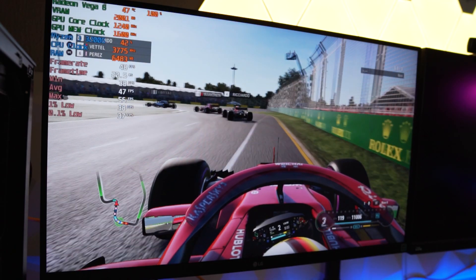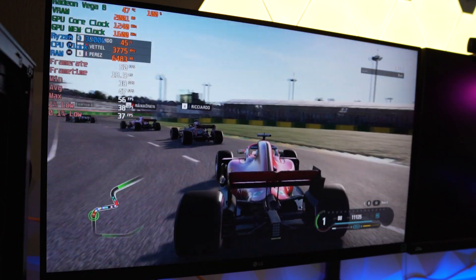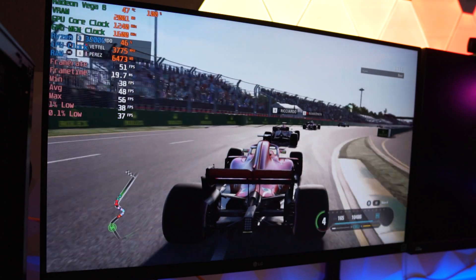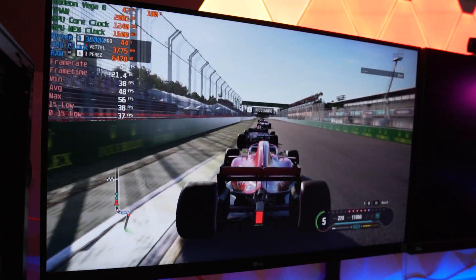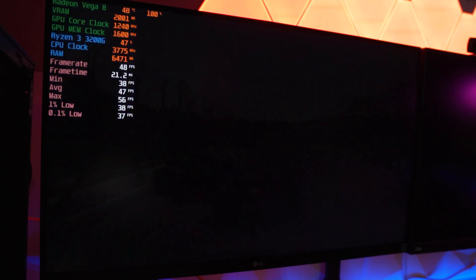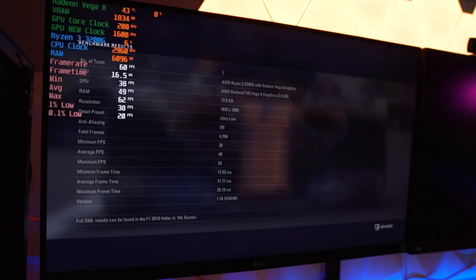Next we're moving over to F1 2018 and using the built-in benchmarks. The reason we're testing this game is because it has really great graphics and awesome visual fidelity, even on ultra-low settings — which is pretty much all we could do to get respectable frames. As you can see when we get to the end, we're hitting about 46 FPS, which is definitely playable. Not too bad from the Ryzen 3 3200G.